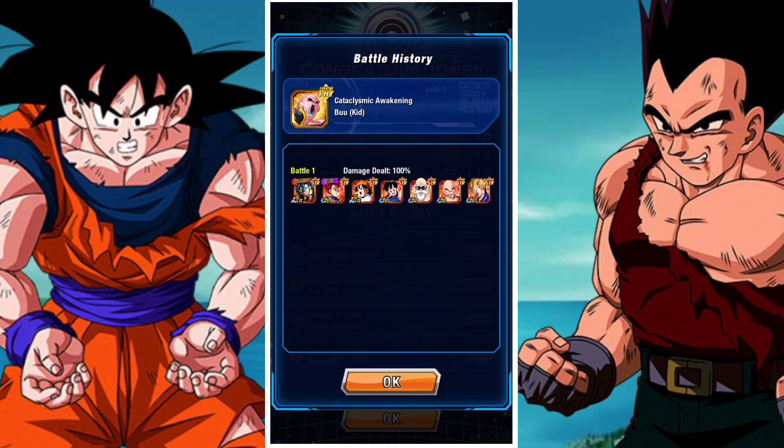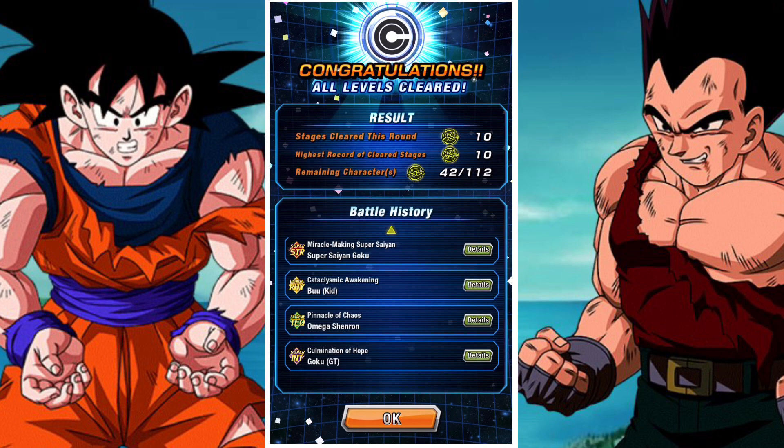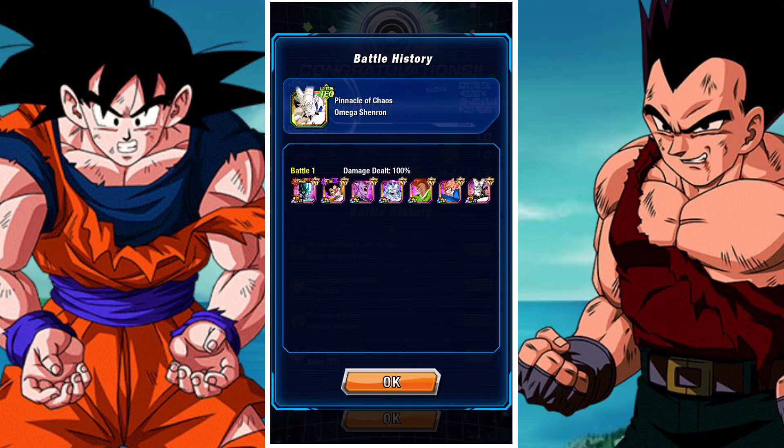Finally we have Kid Buu, who's immune to stunning, attack lowering, and defense lowering, and recovers HP. Sealing is very effective for all three of the final bosses, and he's no different. Chi Chi is a great sealer, and the Super Saiyan 3 Vegeta that you can pick up with a red stone is a fantastic tank to use for this event.